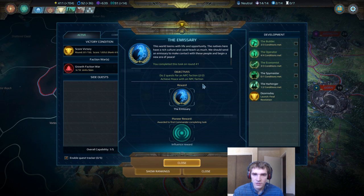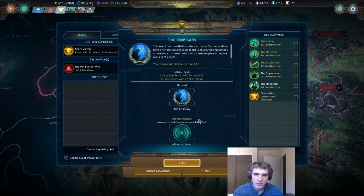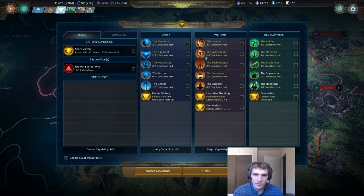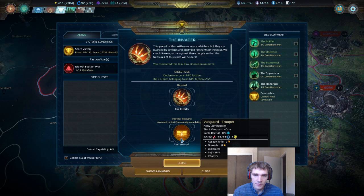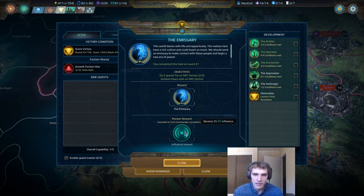Overall, it shouldn't take you too long to accomplish that if you're playing peacefully. If you're trying to go for the military tree, the Invader requires you to do slightly different things, so you kind of have to make a bit of a choice between going for the Emissary or the Invader first. This, as it says down here, is awarded to the first commander completing the quest. So you might want to compare this 25 influence to the secondary reward, which is an extra unit. I'm a pretty big fan of the faction units, so I kind of like going for the influence on the Emissary Empire Doctrine.